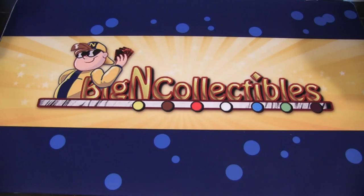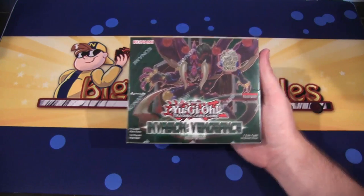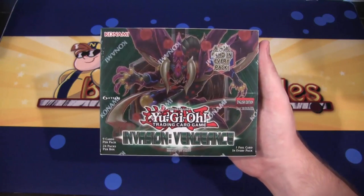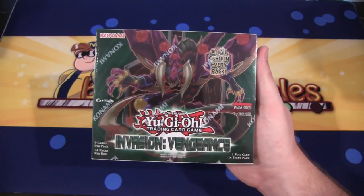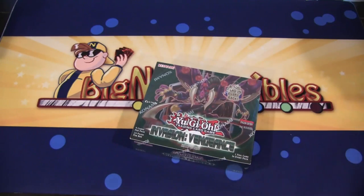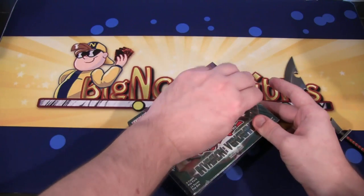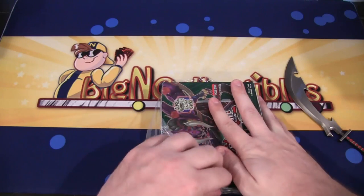What's up everyone? This is CyberKnight8610 and today we're going to be opening up another Yu-Gi-Oh! Invasion Vengeance box for you guys. Let's go ahead and see if we can get some of the cards that we're missing for different deck profiles. Also, a foil card in every pack is what it says on the front of this one, which I still think is kind of funny. I feel like they ran out of things to say on some of these boxes now. I got this one from Baking Collectibles, so be sure to check them out - link in the description. Awesome store with all kinds of different card games, and let's hope for the best from this box.